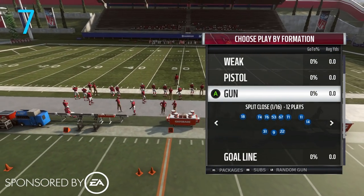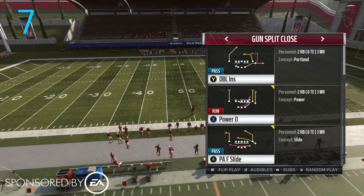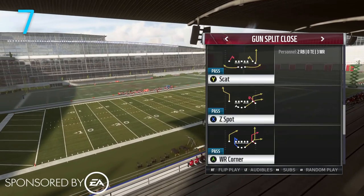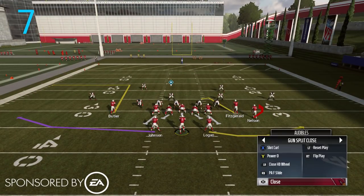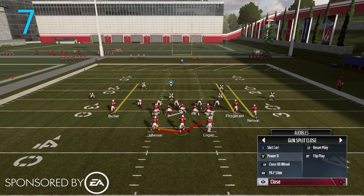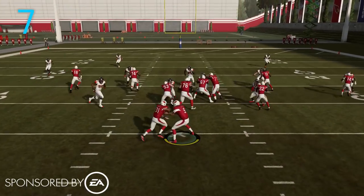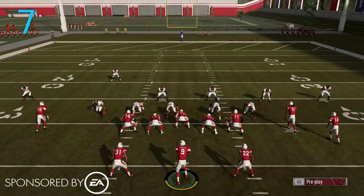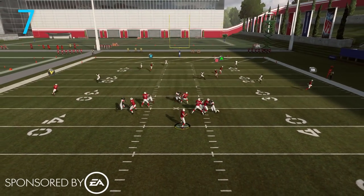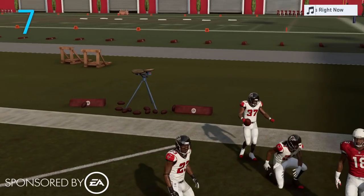Number seven is a little subtle — it's the Gun Split Close formation. They changed the personnel package from three receiver, one tight end, one running back to three receiver, two running back. This matters because at the line of scrimmage you can only audible to formations that share your personnel package. So you went from the most diverse personnel package in the game to one that's pretty rare — unless you're audibling to a three-receiver I-form or some pistol set, you can't change formations at the line anymore. On top of that, three receiver two running back is a dead giveaway at the play call screen, letting your opponent call their defense accordingly.